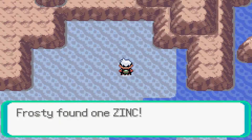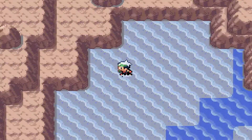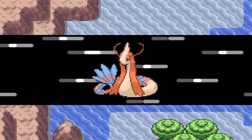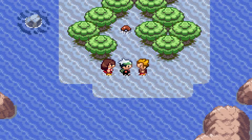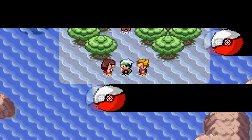We've got Brick Break, which we'll be teaching to Blaziken off camera. We can finally say goodbye to Double Kick and actually learn a brand new Fighting-type move — a very strong one too. 75 power and has the ability of breaking walls like Reflect and Light Screen. So it gives you a bonus effect along with the fact that it's already a strong move in the first place.